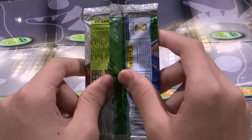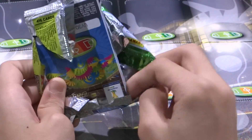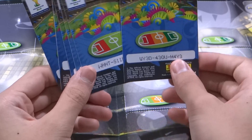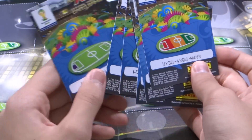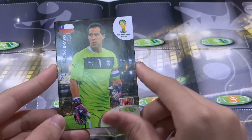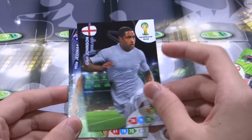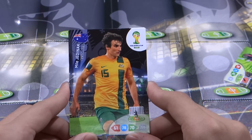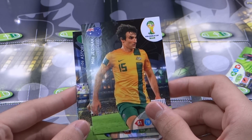All right, let's open the first packet of the Adrenaline XL 2014 World Cup. The first card is definitely a good card. I think we should start from the back — yes! It's Claudio Bravo from Chile, Glenn Johnson from England — and as always, his jersey is grey because Topps has the rights to print the England jersey while Panini has everyone else's.